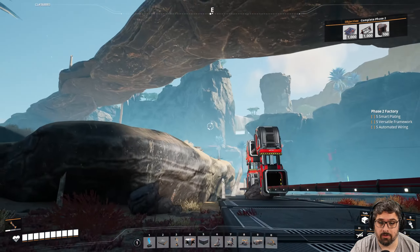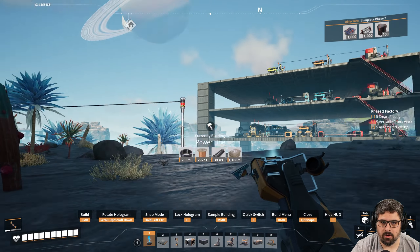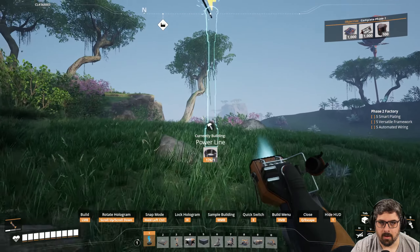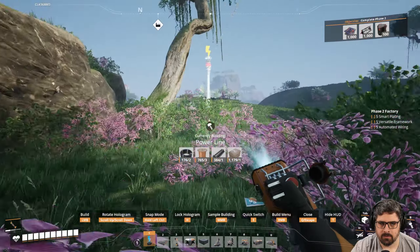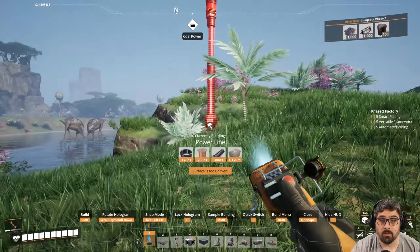The last thing we need to bring is coal, and for that we're going to have to go all the way up there. Make sure you bring some power — we're going to need it. When you get up here, we're going to want to cross the water to the other side. And there's also something else we'll want to do up here. When you get up here there'll be some water with a rock inside — if you go to the right of that you'll see another body of water, and right there is SAM ore.